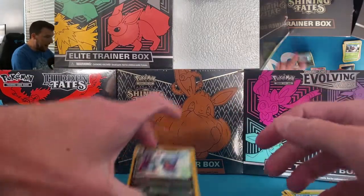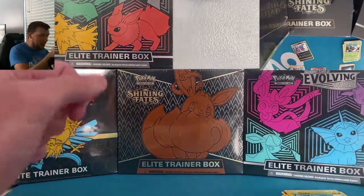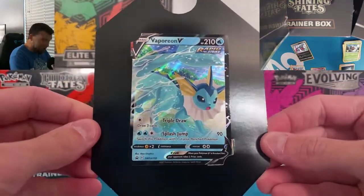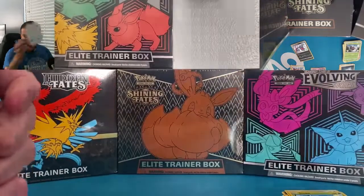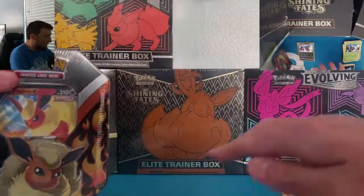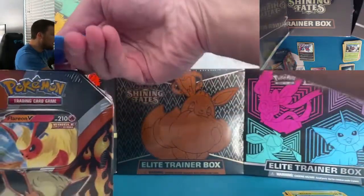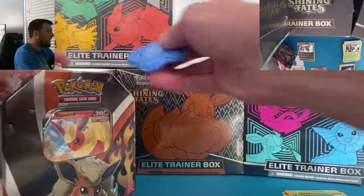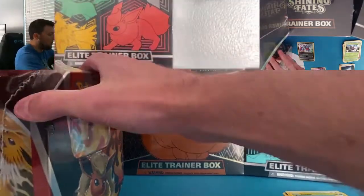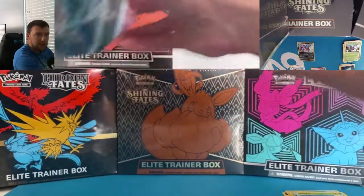So Tin 1 got us a Toxicroak holo and the Vaporeon V promo card. Flareon, it is your turn! Which of these Eeveelutions is your favorite? I am very partial to Water Pokemon, so Vaporeon — Vaporeon just gets me. We're in simpatico.